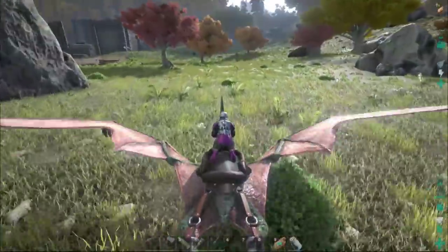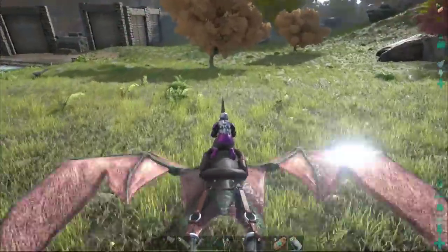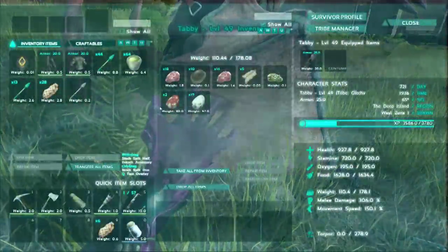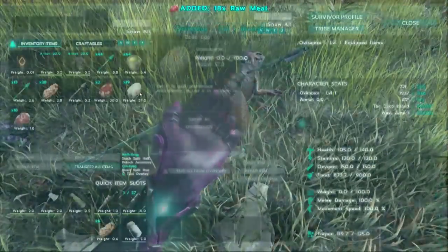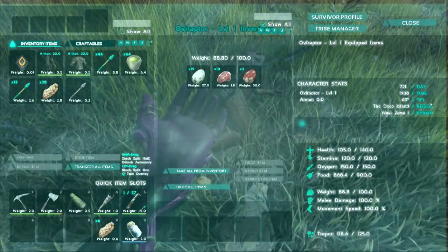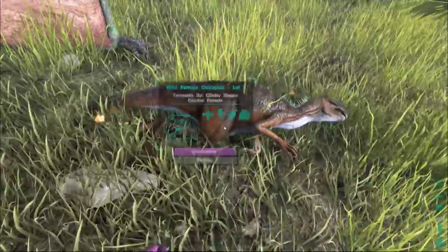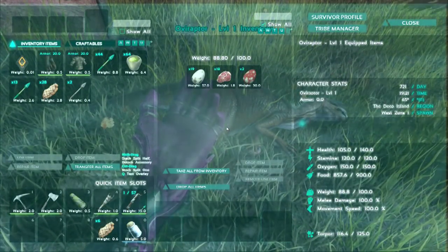Let's get her over here and see what exactly we got to do to tame this. So let's see where your torpor is. Alright, so you're still pretty knocked out. So let's get these eggs and a stack of meat and see what you're gonna do. I'm very excited to find this out.